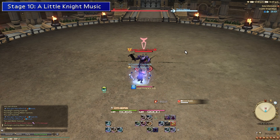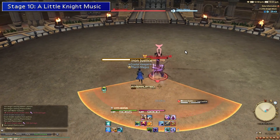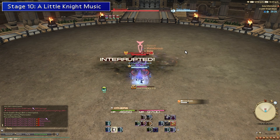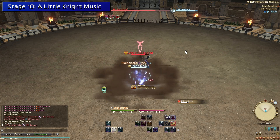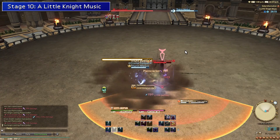Our last stage is ten, and this is basically just stage three again. All you have to do is dodge telegraphs and make sure to interrupt King's Will. Interrupting that attack is the only thing you need to worry about, as it gives the boss a massive damage increase. As long as you never allow King's Will to go off, this fight is just a tank and spank.